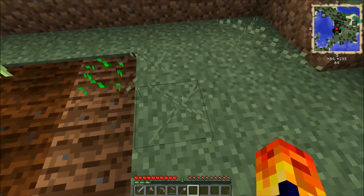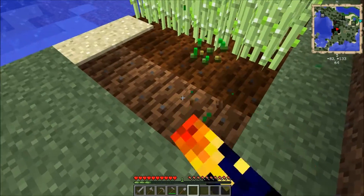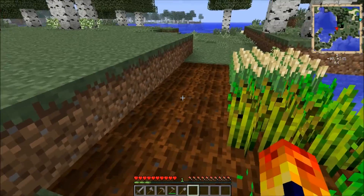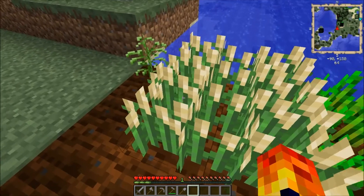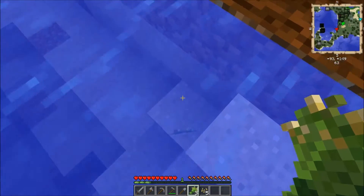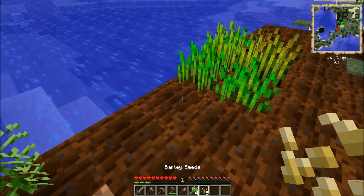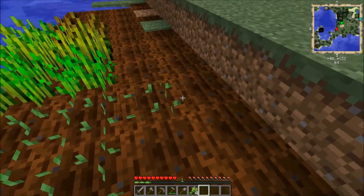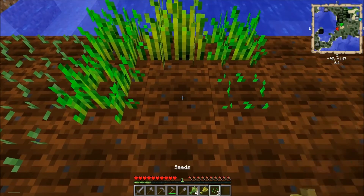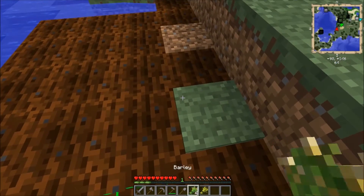We've now started to get seeds so we're going to plant those down. As you can see we have got some barley, so we're going to harvest these. Some of them go into water but that's not too bad. Now barley is better than wheat for food, so we will grow barley for food and we're going to use wheat for a different production — that will be to help make us biofuel.